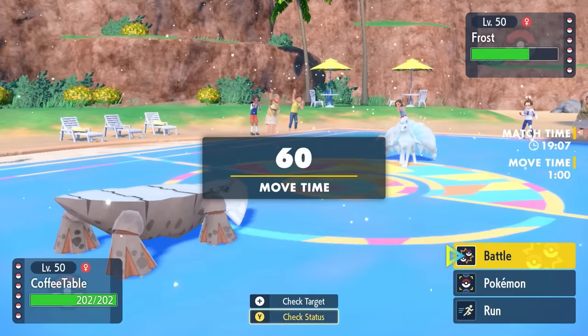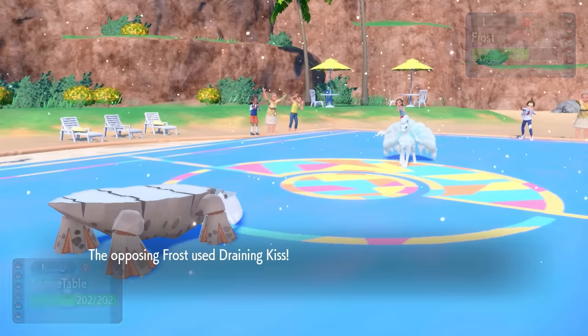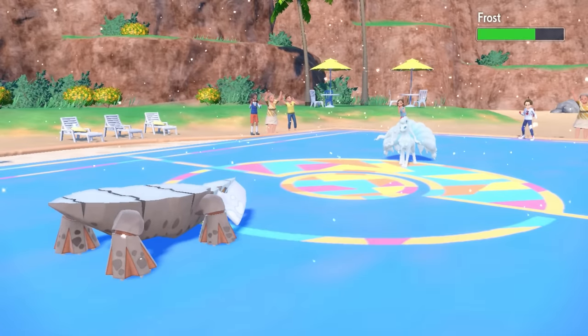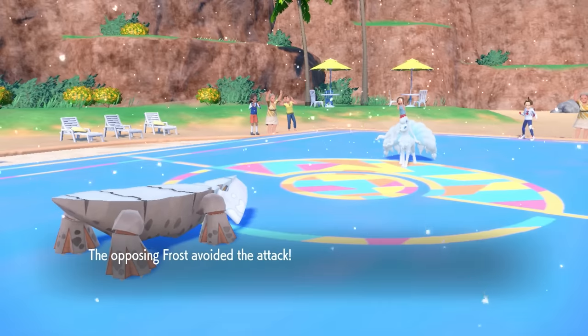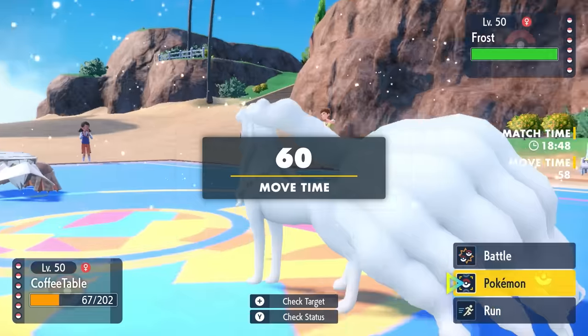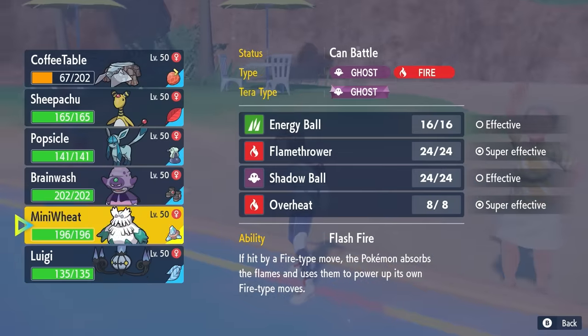As they actually decide to go for the Nasty Plot, I'm just gonna throw some rocks at them. Every time I'm using a multi-hit move without the Loaded Dice, I swear to God it's always two hits — it's ridiculous. They go for the Draining Kiss, which is annoying because now my Rock Blast was worthless. I missed the Rock Blast and I'm not even in Custap Berry range. I've been absolutely hosed by this Ninetales, and I decide to switch out.